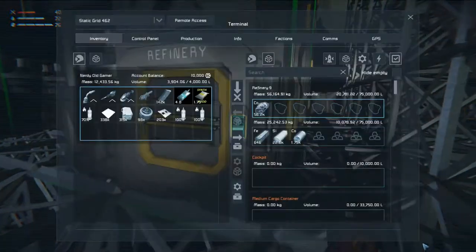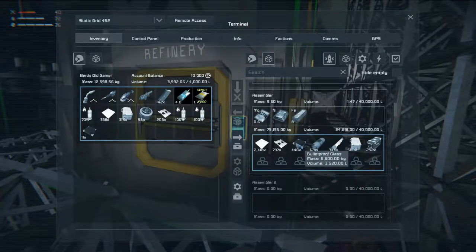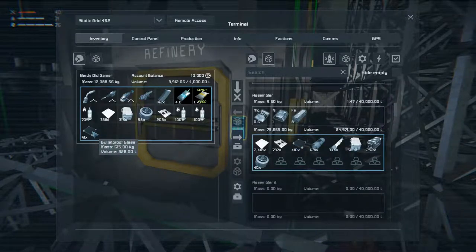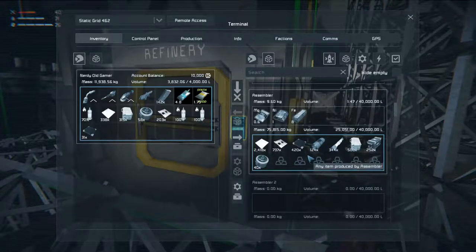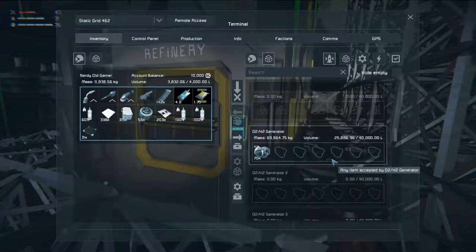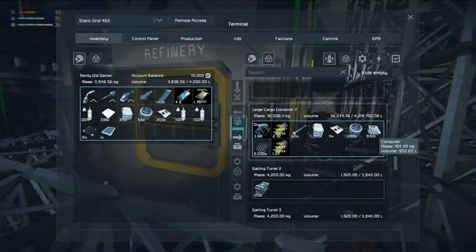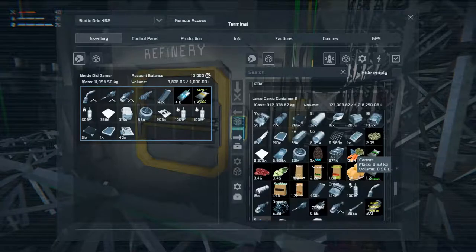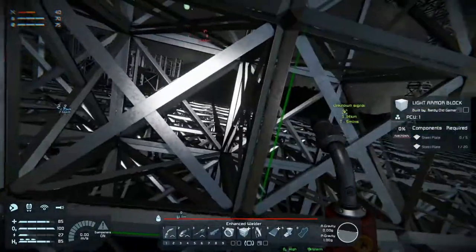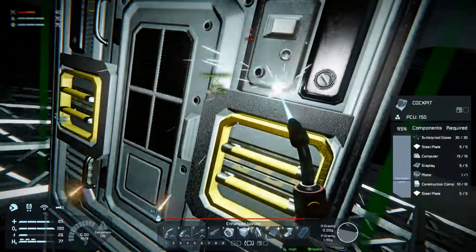Let's see if we can get some of that out of here. There's some bulletproof glass. Motors are really heavy. We can get some — what else did we need? Computers. And displays. There's one display. There are some computers. I think we need more displays. Let's build that up.